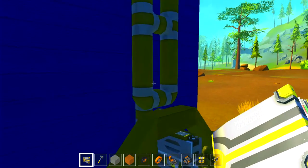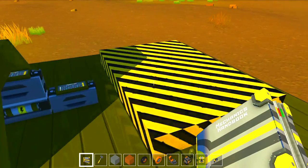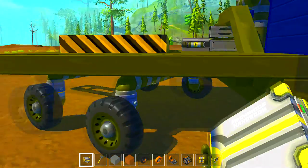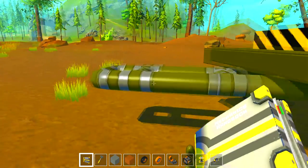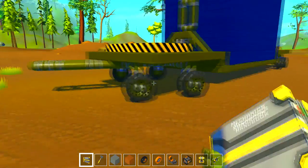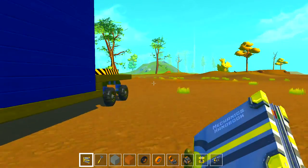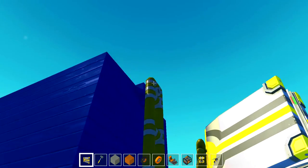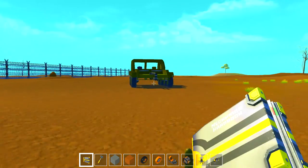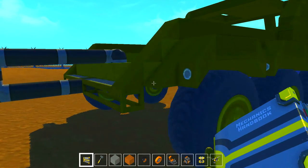This looks like an arm — I'm sure it goes down on here. There's a steering thing, and this whole thing can steer. There's also what looks like another arm here. We're gonna find out — this is probably the car that has to pull everything.